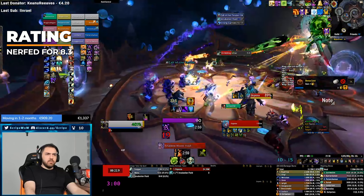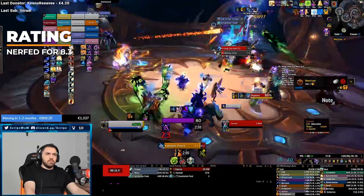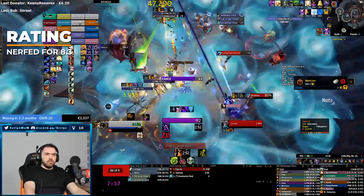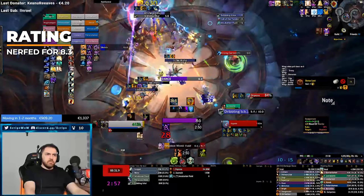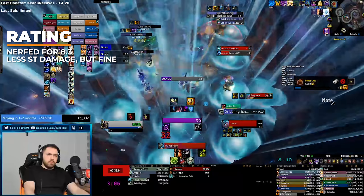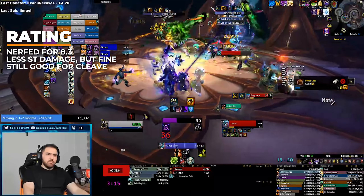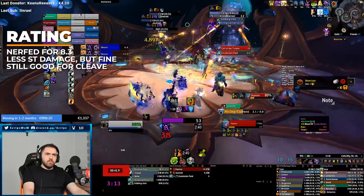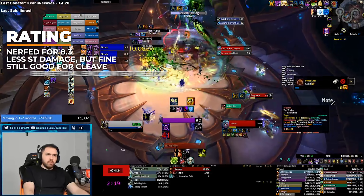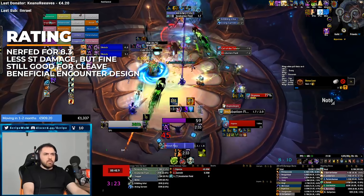Shadow Priests are kind of complicated. Make them too weak on single target and they will be kind of useless in a lot of fights. Make them quite potent on single target and they will be overpowering any fight with a lot of cleave. Overall, the spec will still be fine — doing a bit less single target damage and a bit more fair on cleave. On cleave fights right now, like Queen's Court, there's just nothing that really competes with them. Since a lot of the fights in the new raid have tons of adds, Shadow Priest will still very likely see gameplay.